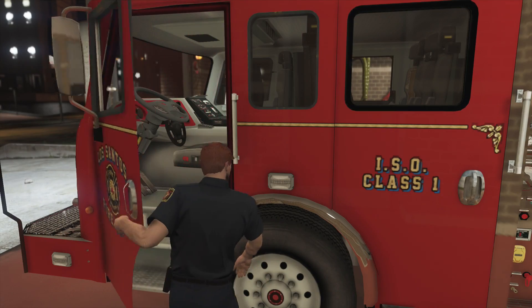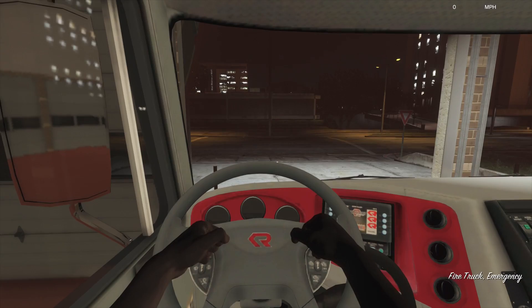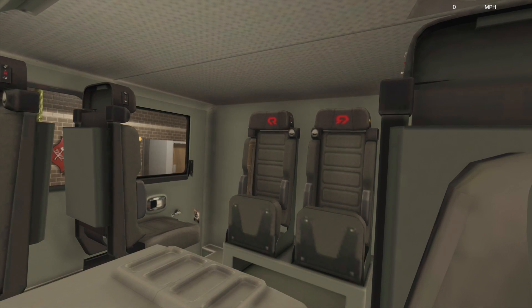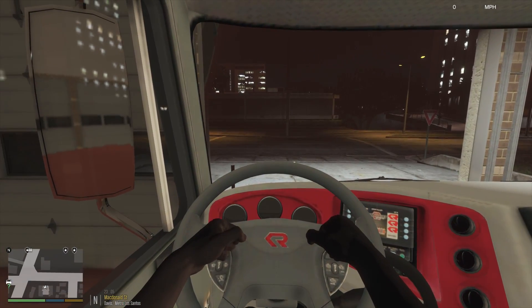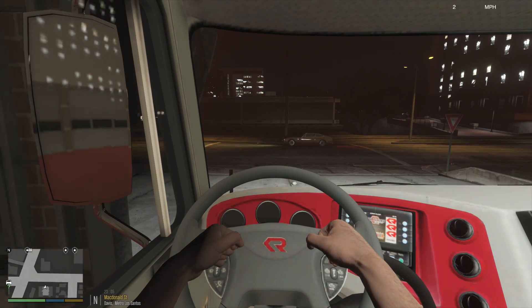Let's hop in the cab. Going into first person here to see what we can see. Here's the steering wheel and center console. It looks like it seats at least six up front. We'll pull this thing out and light it up to take a look at the lighting.